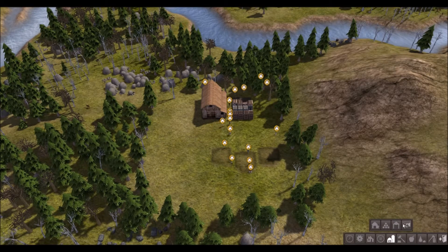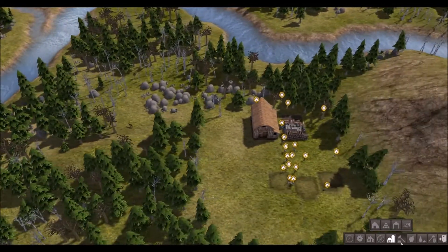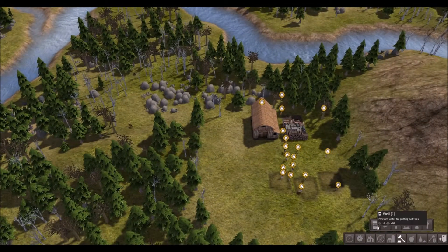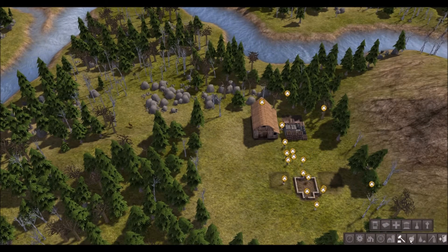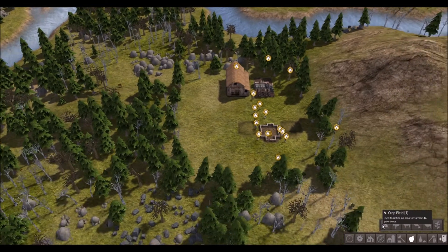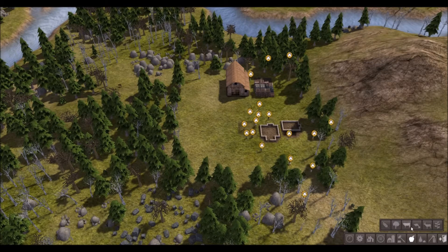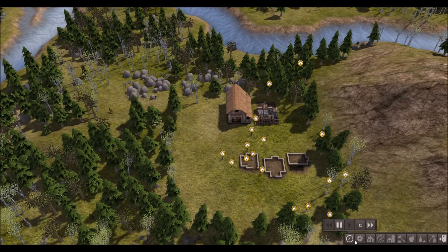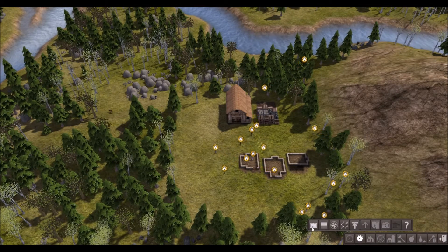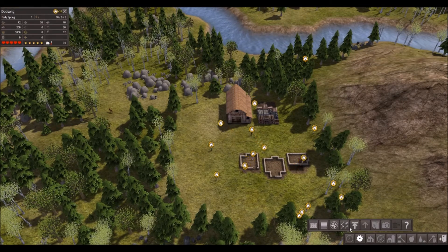We already have a storage barn and a stockpile, so we have nothing to worry about on that front. The trading post we don't need yet, so there's no worry there. The first things we need to sort out are our supplies of food. We can grow stuff, but we need seeds for that. Let me just re-familiarise myself with all these.